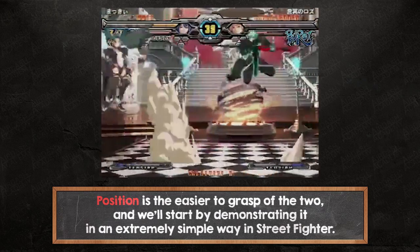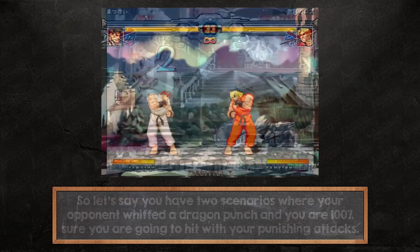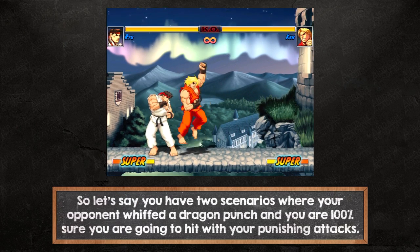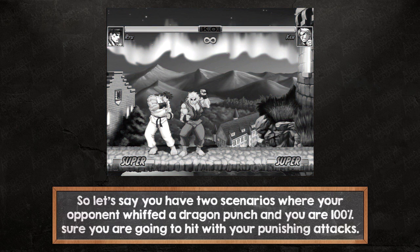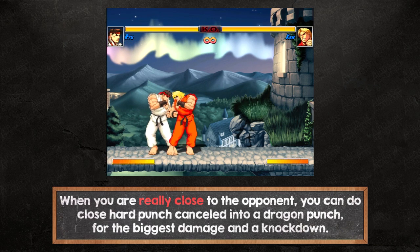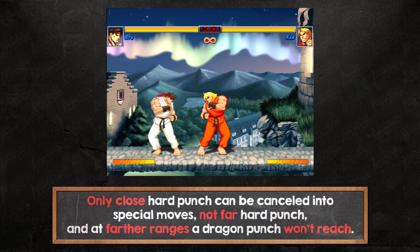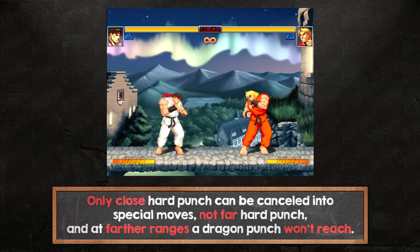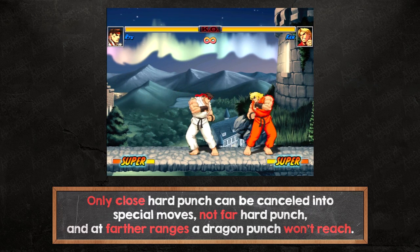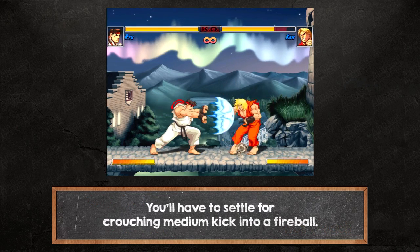Position is the easier to grasp of the two, and we'll start by demonstrating it in an extremely simple way in Street Fighter. Let's say you have two scenarios where your opponent whiffed a dragon punch and you are 100% sure you are going to hit with your punishing attacks. What do you do in each scenario to maximize your gain? When you are really close to the opponent, you can do close hard punch cancelled into a dragon punch for the biggest damage and the knockdown, but at farther ranges this won't work. Only close hard punch can be cancelled into special moves, not far hard punch, and at farther ranges a dragon punch won't reach. You'll have to settle for crouching medium kick into a fireball.